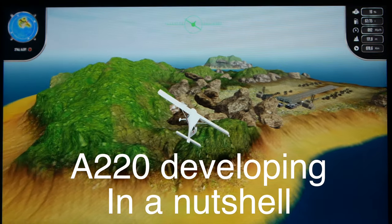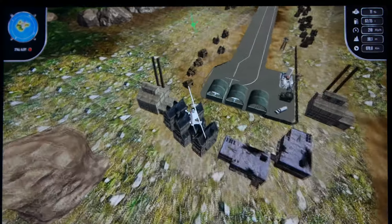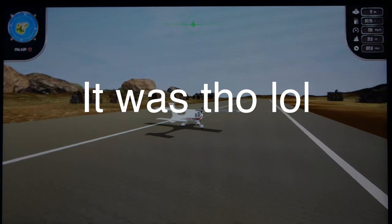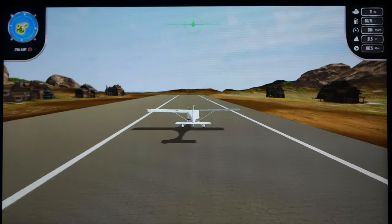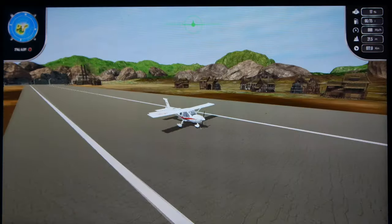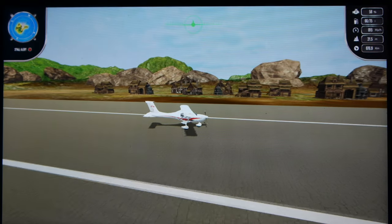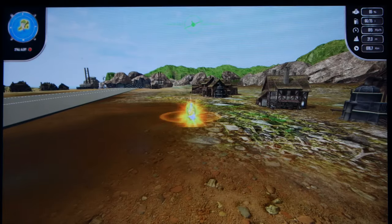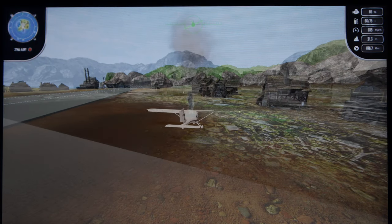The engine has stopped for some reason. Alright, turn off the engine then. Actually, not a too bad landing, but we need to stop first. How do I stop? Oh, we stopped. So yeah, that was our first successful flight without any major damage. Let's taxi back.